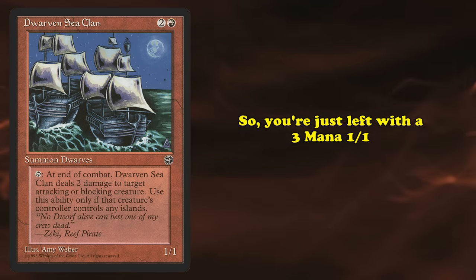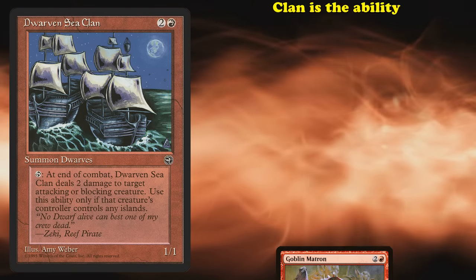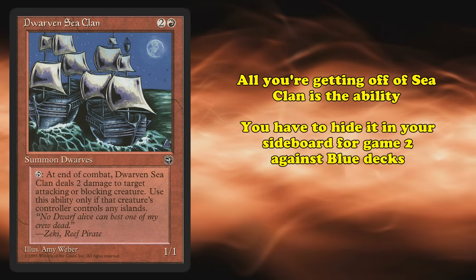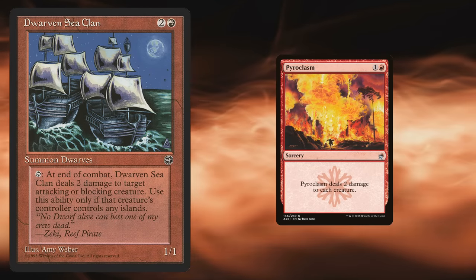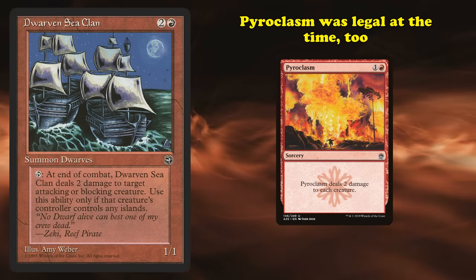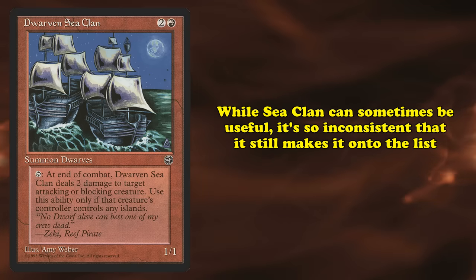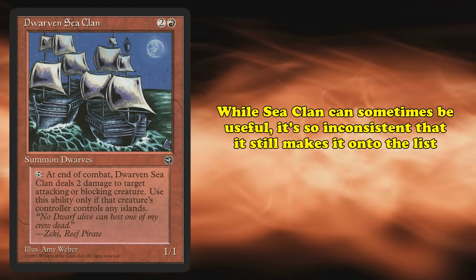The only creatures at that stat line that have seen play are creatures like Goblin Matron, who are mostly instants and sorceries stapled onto a body. The only value you're getting off of Sea Clan is its activated ability. You'll have to hide it in your sideboard for game 2 against blue decks that have creatures with toughness 2 or less, which is an incredible minority of decks. You have to ask why you're not playing a card like Pyroclasm instead, which is useful in far more situations. Sea Clan can, on some board states, be useful, but it's so inconsistent that you're essentially gambling on the card doing anything.